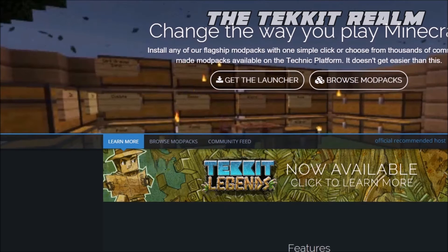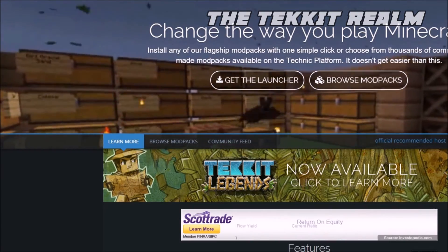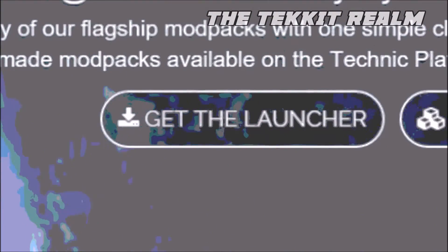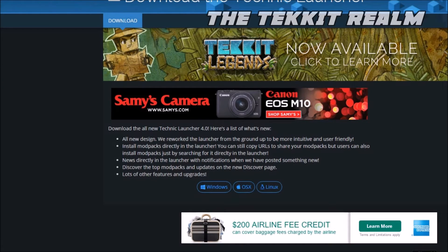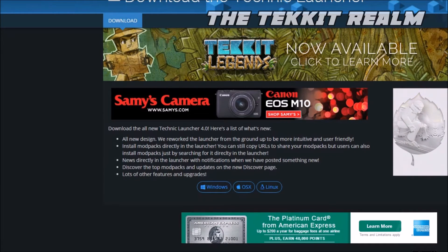You do that, and then you're just going to simply click Get the Launcher. I know it's tough — just click the button, get the launcher. Then you're going to click whatever operating system you have, and then go through the same download process you always do, and it's going to be great.